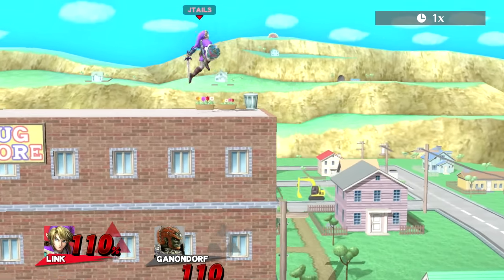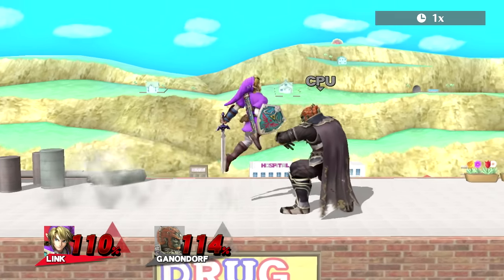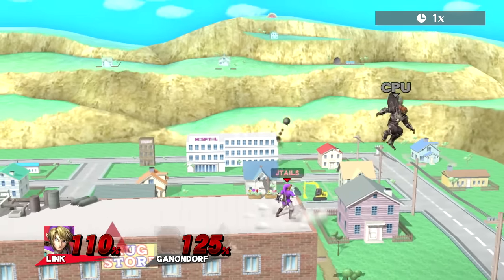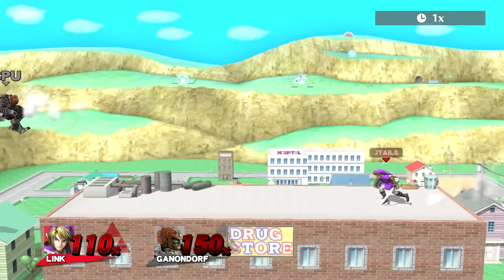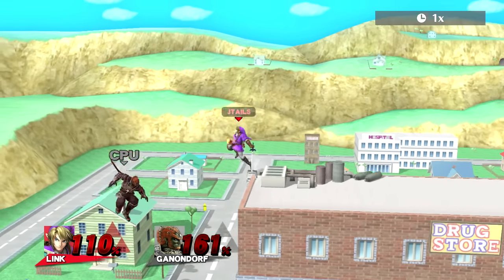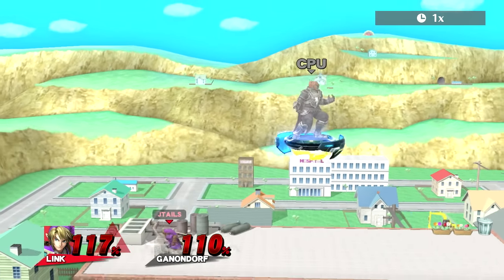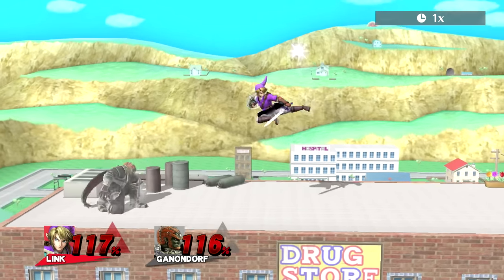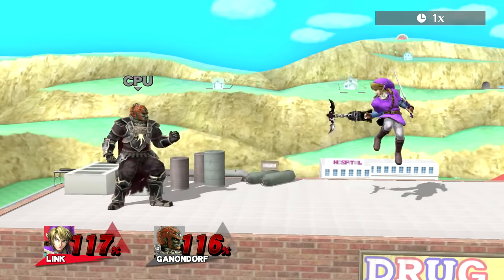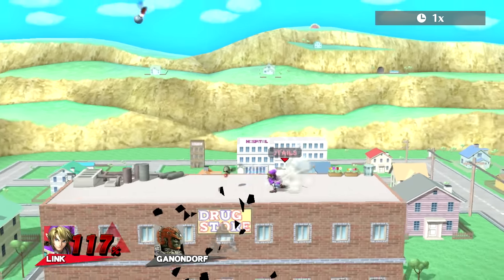That was pretty sick — combo video material. That's pretty much it. Generally when people are in front and I have my back to the ledge, that's when I'll use back throw and start pulling out bombs. There's a time and a place for all the throws: down throw at low percent obviously, forward throw if you're in a situation where you just want to get them off stage and set up a KO, up throw at super high percent. Nair to up tilt is your best friend, short hop forward air fastfall, jabs, Z-airs, grabs, down throw — stuff like that. Bombs are also your best friend as Link.